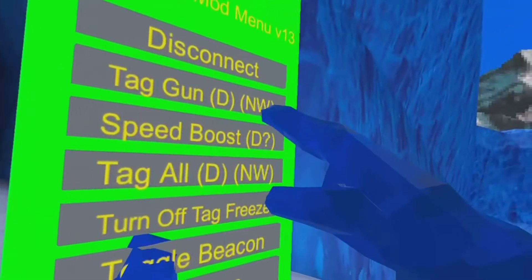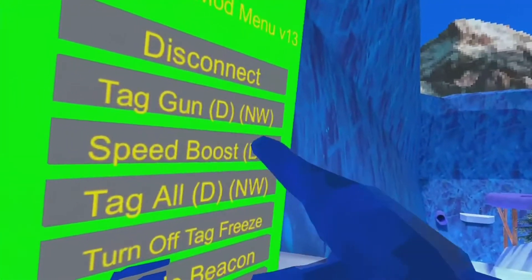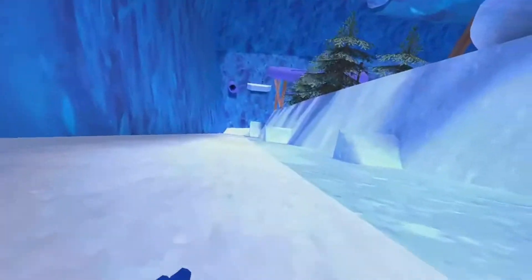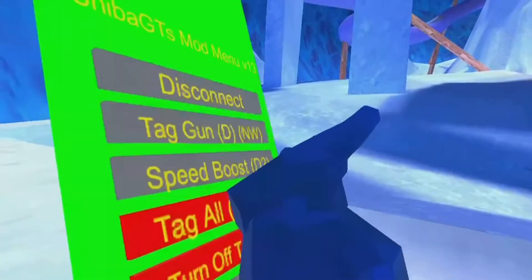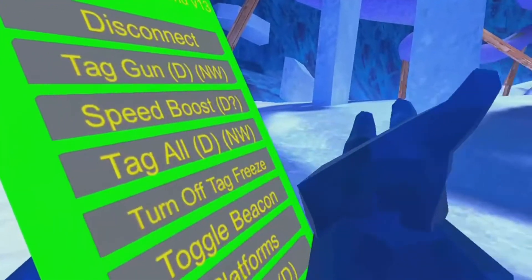I'm banned. Next is Tag Gun — that's not really working because I'm banned and computer interface stuff. Speed Boost is a really good one in this mod menu. Let me just select it. And then here it is — you can run around really fast. It's in a lot of other mod menus and it also allows you to jump higher. It's a lot of fun to use. You can't go wrong with Speed Boost. Tag all computer interface stuff — turn off tag freeze when you get tagged, and then you kind of get the freeze thing.